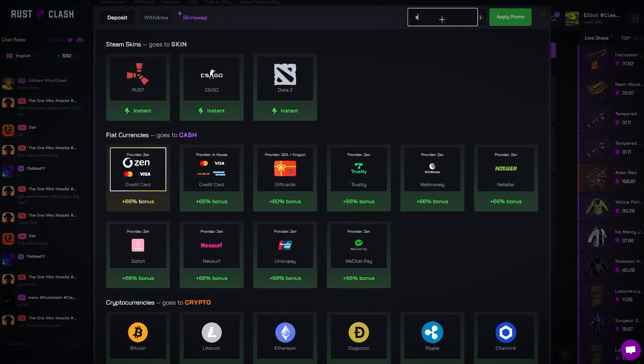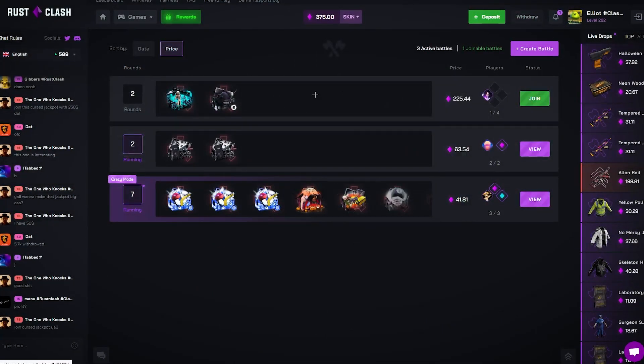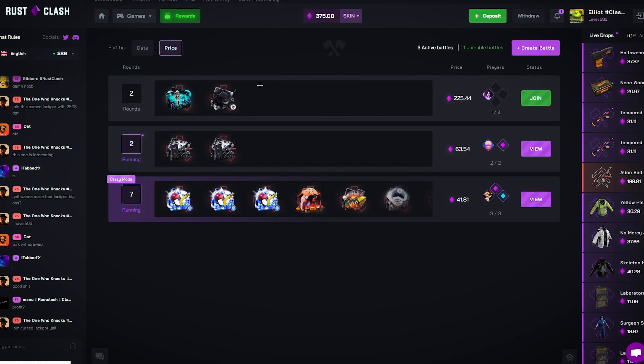If you boys are depositing, with code Elliot, when you deposit you can get yourself a nice 5% bonus and access to right back. It does also help me out a bunch and makes these videos possible.